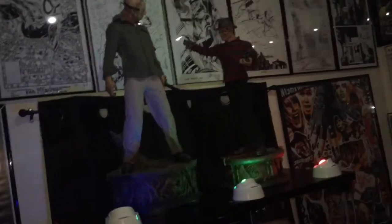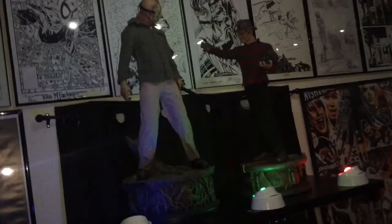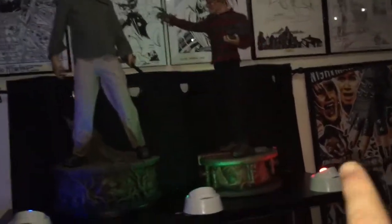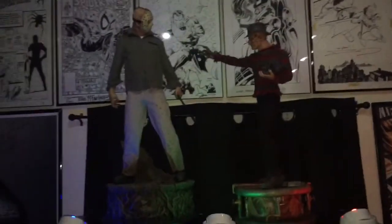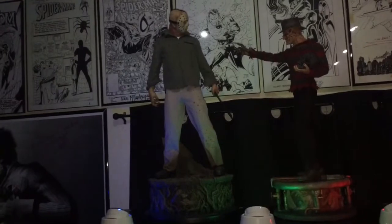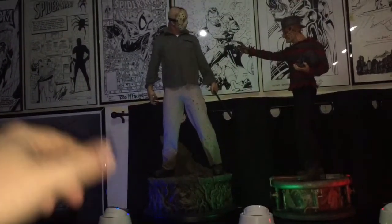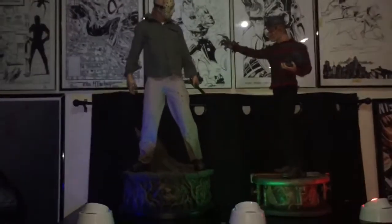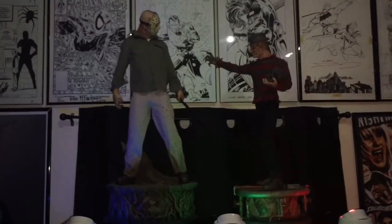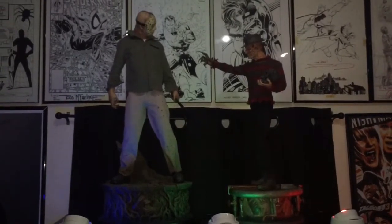I changed the lights at the bottom — I put blue, green, and red. Red and green for Freddy's sweater, and blue and green because Jason is in the woods, and blue for the moonlight. It doesn't really pick up very well on camera, but in person it looks very nice.